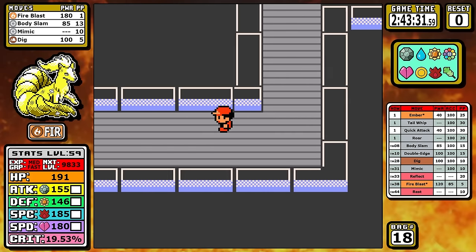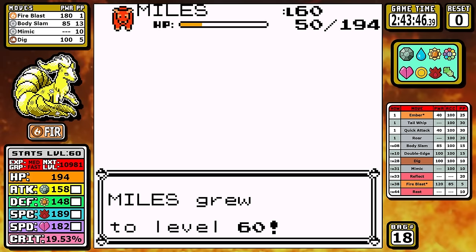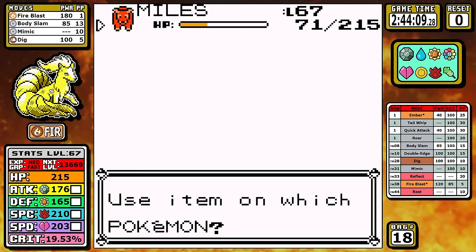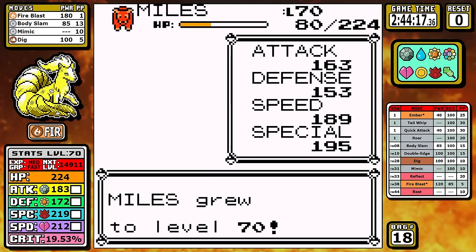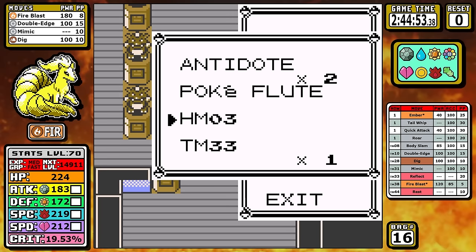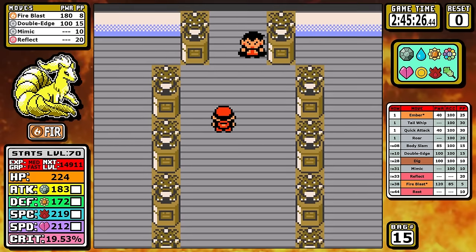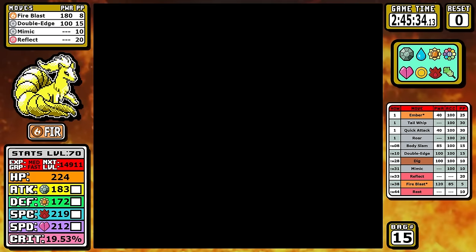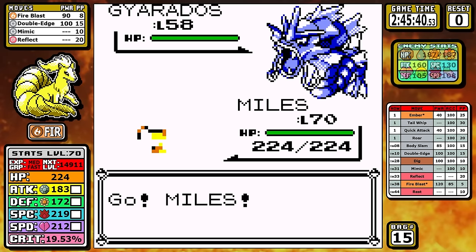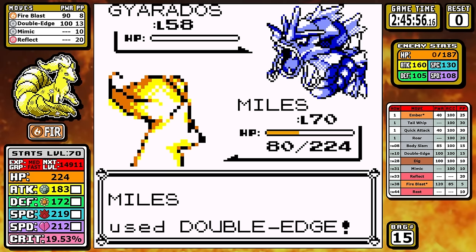Now it's time for Gyarados. Until this last run I was going into this fight at level 73, buying all Calciums and going straight Fire Blast. Then I discovered a brand new strategy that allowed me to cut out tens of thousands of experience. I saved all of my rare candies to take me up to level 70, and here's where the real optimizations came in with some new moves. First up is Double Edge — the 15 base power increase over Body Slam made all the difference in the world. Today I'm learning Reflect over Dig, because Dig is all but useless at this point. Double Edge at this level gives around a 94% chance to two-shot Gyarados, and you can see we can fairly easily tank a Hydro Pump. I take it out, and things are going how I drew them up.